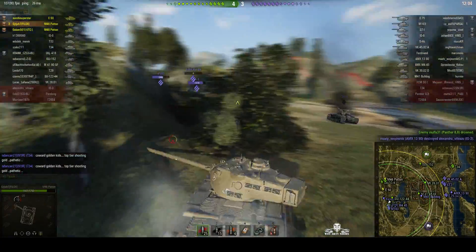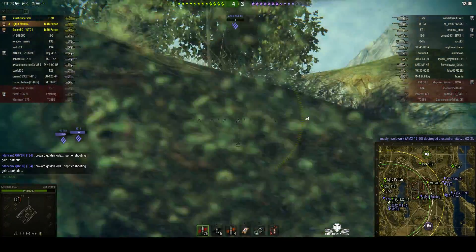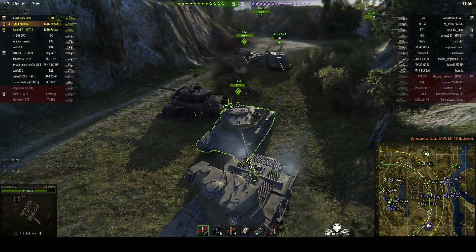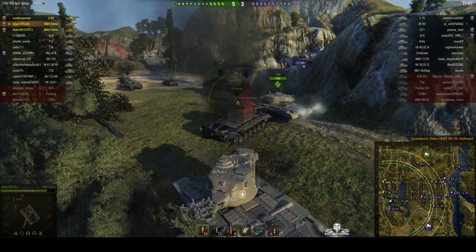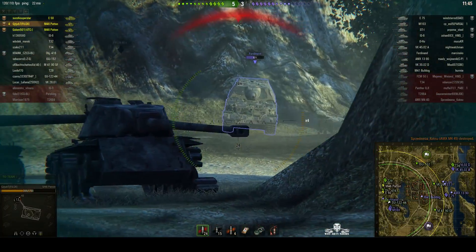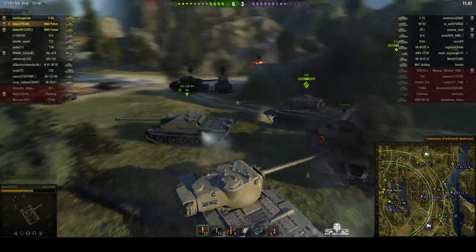Trying to get around into the M-451, though the tank behind us is getting in the way a bit. We go in and take the kill on the M-451. The IS-6 is really being a nuisance, trying to push past us — that's not helpful. Then there's the Ferdinand: we take a big round from him but wipe him out for 671 hit points.